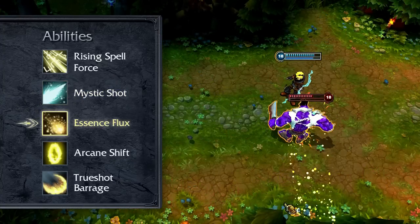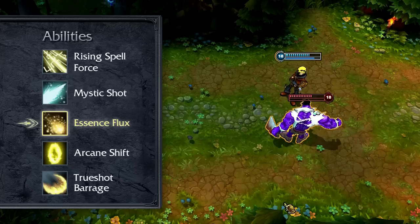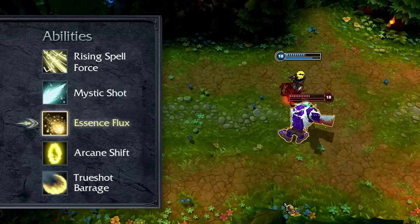Essence Flux fires out a line nuke that hits all allied and enemy champions it passes through. Enemy champions are damaged and have their attack speed slowed for a few seconds, while allies gain bonus attack speed. Granting great poke and utility, I take Essence Flux early and max it second by level 13.